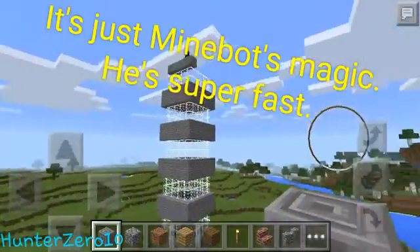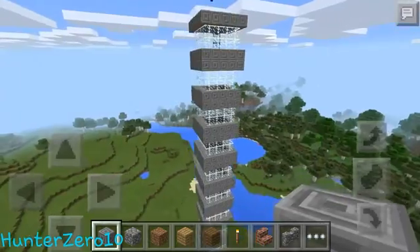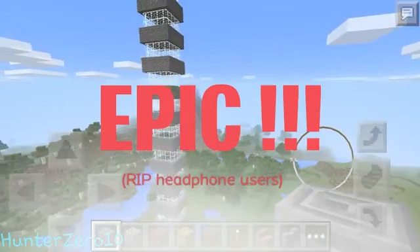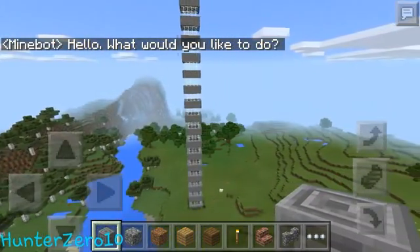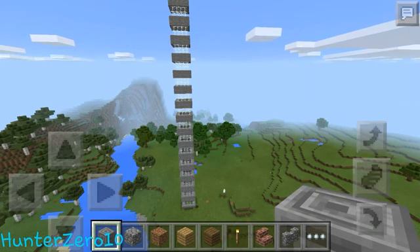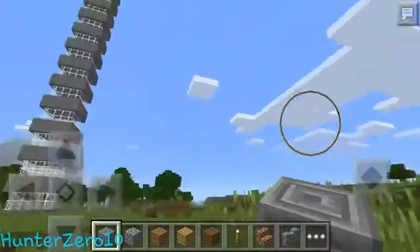There you go — your very own tower. You can build all types of skyscrapers and towers using this technique. It would take you a long, long time to build on your own, but with minebot it's easy. It's quite useful when you want to make a map in creative — like making a city or a village. Building using this is gonna be really fast.